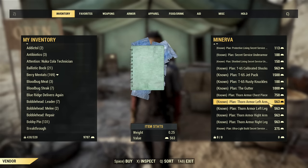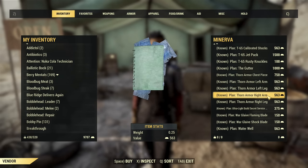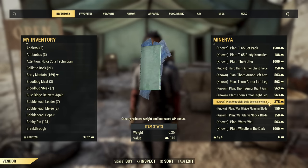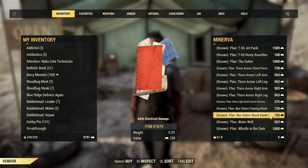After that we have all pieces of Torn Armor — it was nerfed, then slightly buffed, and it is recurring armor at this moment. Not the best one in the game, but a cool one. After that we have Lighter Build for Secret Service Chest Piece, and modifications for the Wall Glaive: Flaming Blade and Shock Blade.